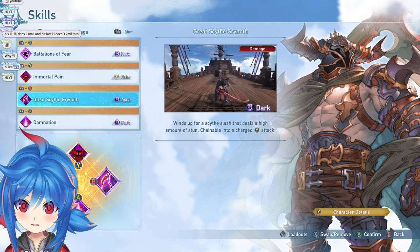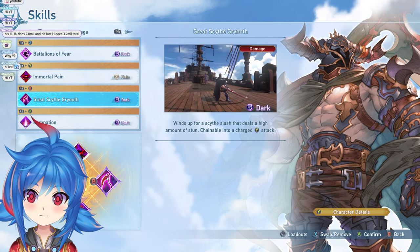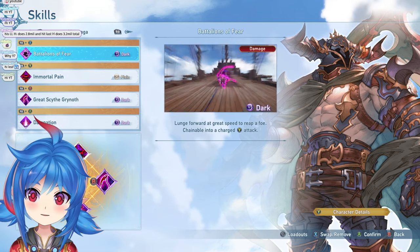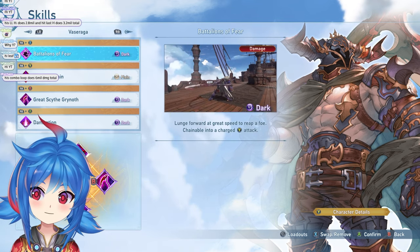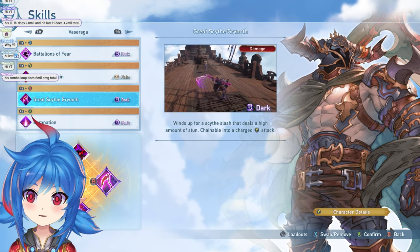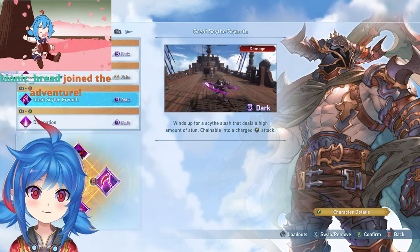You definitely want Great Scythe of Gurnoth, which has the same effect of giving you the special charge and also has a higher mana stun. That's the main difference between the two. Battalions of Fear gives you a dash in — really good for closing in and incredibly fast, good for dishing out quick damage. Great Scythe of Gurnoth is really slow but has a high amount of stun, so if you need a stun you can just pop it.